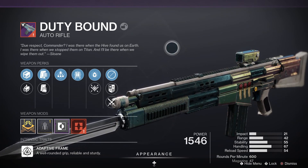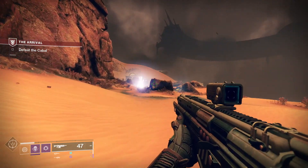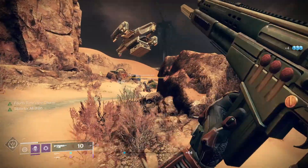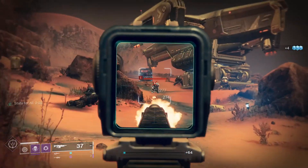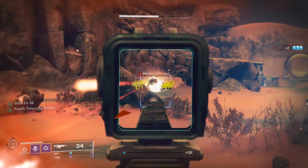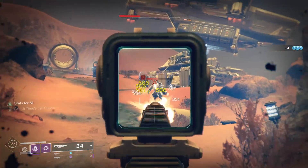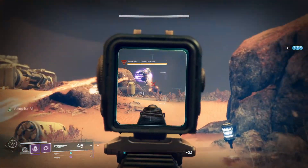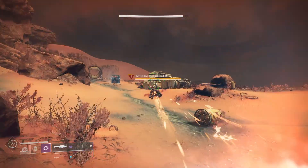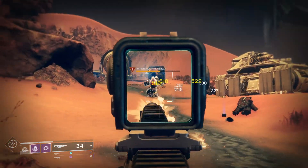The Nightfall weapon next week is the Duty Bound, a legendary kinetic auto rifle with an Adaptive Frame. For PvE, you want Corkscrew Rifling, Tactical Mag, Triple Tap, and Frenzy — Corkscrew slightly increases range, stability, and handling; Tactical Mag increases stability, reload speed, and magazine size; Triple Tap returns a round on precision hits; and Frenzy increases damage, handling, and reload after extended combat. For PvP, go with Corkscrew Rifling, Accurized Rounds, Triple Tap, and Dynamic Sway Reduction, which improves accuracy and stability while holding the trigger.